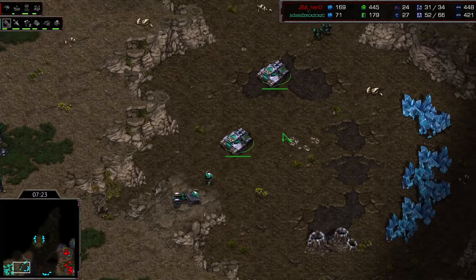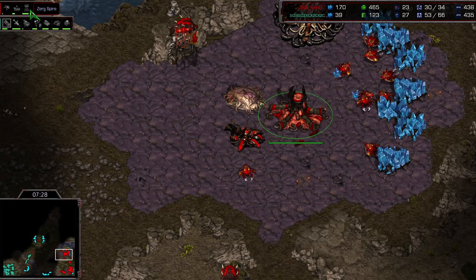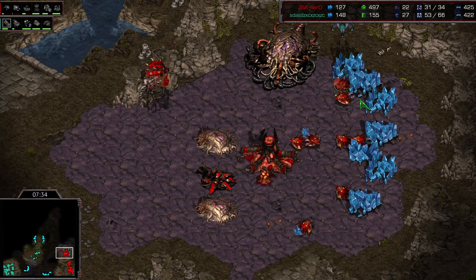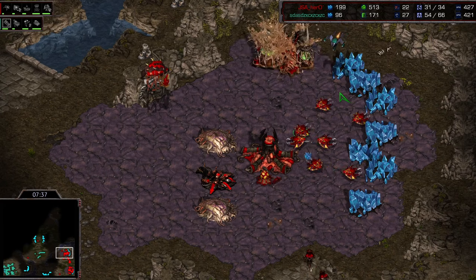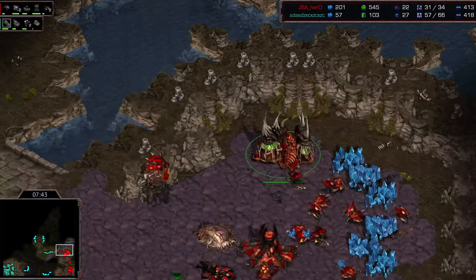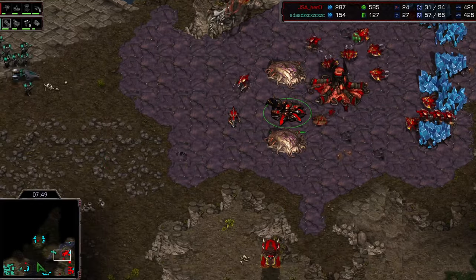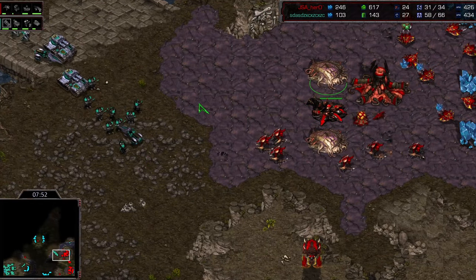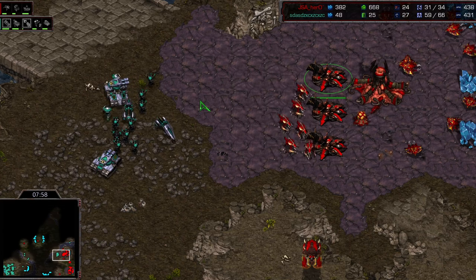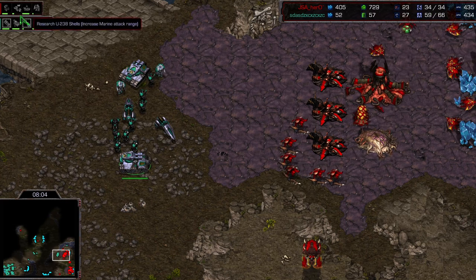Hero getting into those mutas. He sees the marine-tank moving out on the map. Lurker upgrade starts — interesting choice to get that lurker upgrade right now. He pulls drones being targeted by the wraith while bringing hydras up to fight, but not able to get it — hydras without range here are very ineffective. Not very effective against basically anything. Siege mode is not done yet so we have a little time. Mutas should be on the way — are we not gonna get mutas?